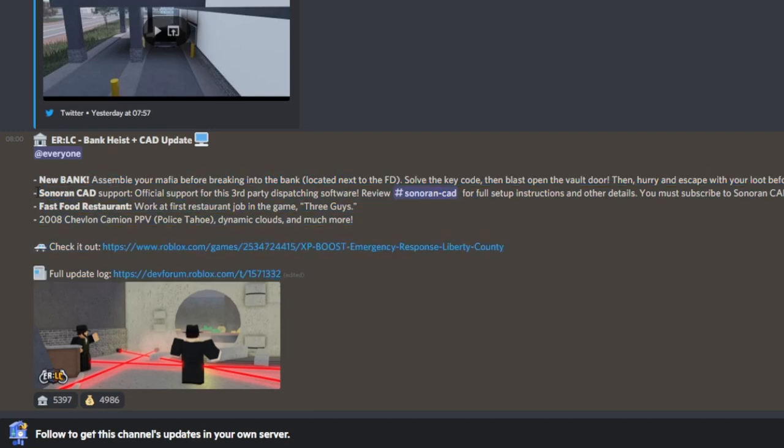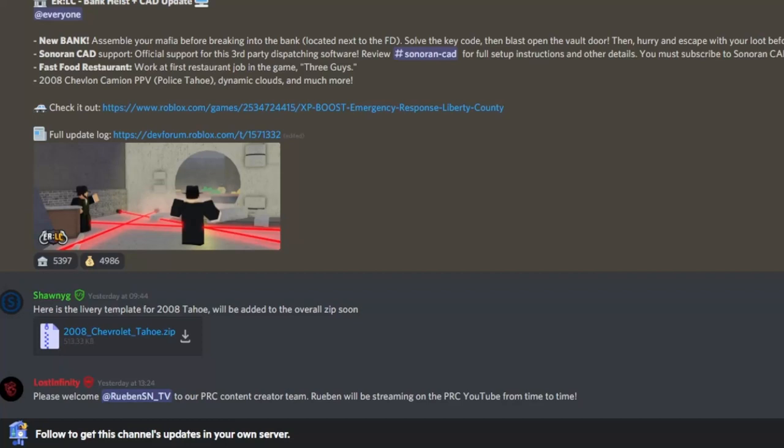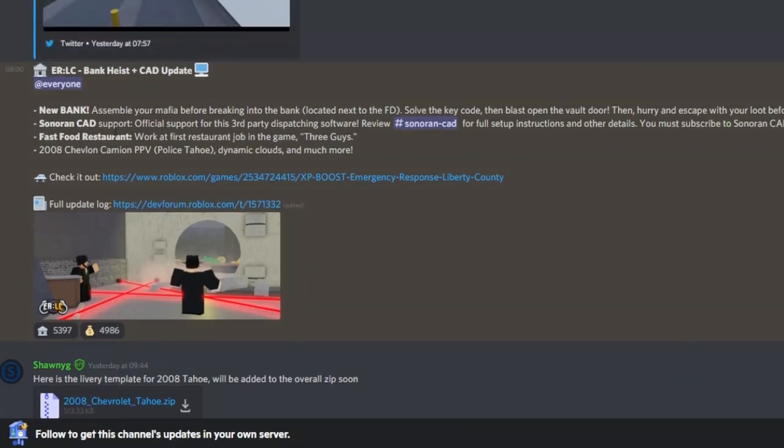They also added a Scenario CAD. If you don't know what a Scenario CAD is — in your browser, you can use a CAD system; I used to play Texas State roleplay and they use one. I'll make a tutorial on how to make the CAD, but for now if you want to check how to make your CAD, go to the Police Roleplay Community YouTube channel. You can find official support for this third-party dispatching software, review Scenario CAD, or get full setup instructions. You must subscribe to Scenario CAD to use it in your server.